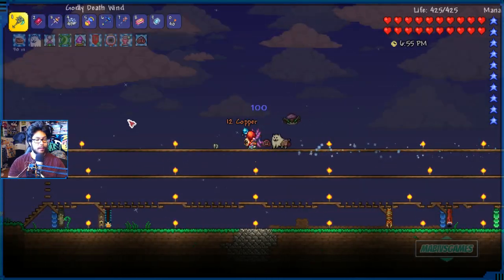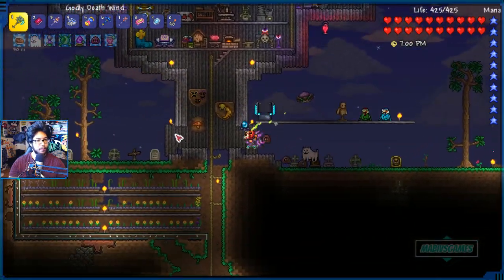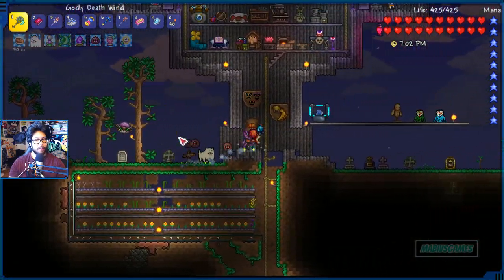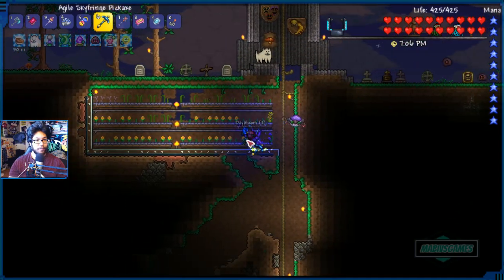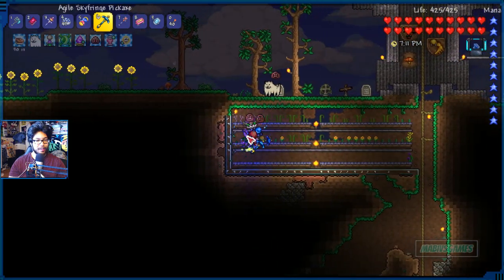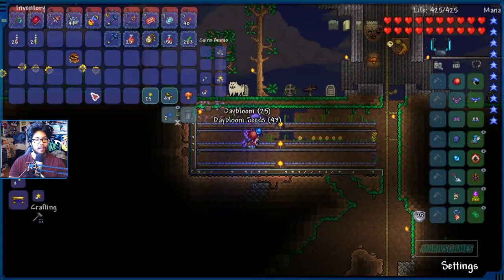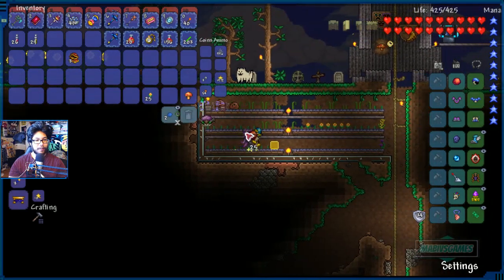The next boss I have on my list — we might find one or two more bosses in pre-hard mode before the Wall of Flesh. Over here I have the Heater of the World. That's going to be interesting — it's like a giant snake that's obviously in the underground. Get ready for that. That's going to be soon.